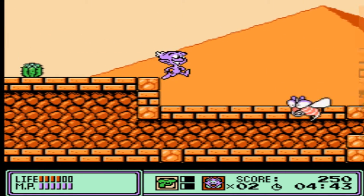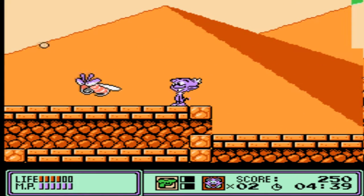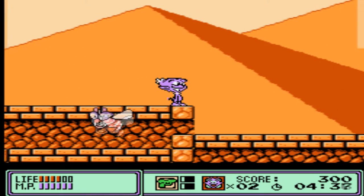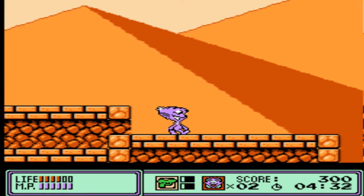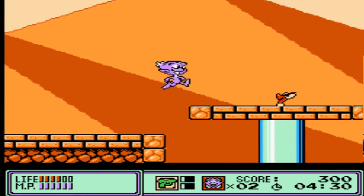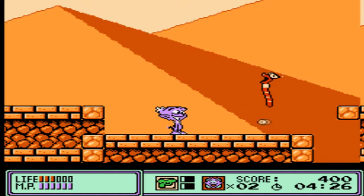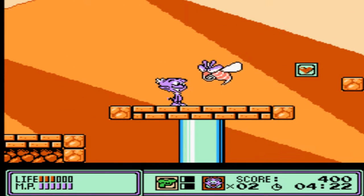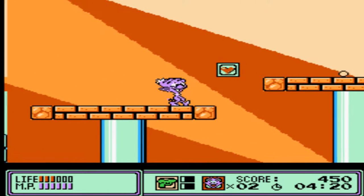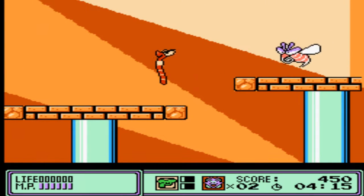Sometimes I will jump around, but with a series that has two games, might as well review the first game and then the other game later on. Widget was developed by Graphic Research Co. and published by Atlus. It was released on the NES in 1992. Graphic Research Co. is known for games such as Bomberman Fantasy Race, Asmikunland, Solomon's Club, which is a sequel to Solomon's Key, and Captain Ed. Some of these games I've heard of, some I haven't, but I should check them out at a later time. And of course, we all know who Atlus is.